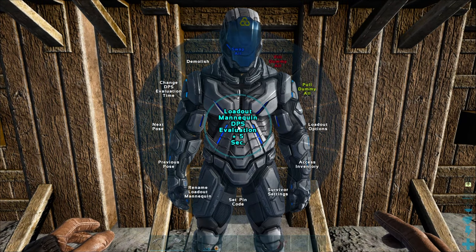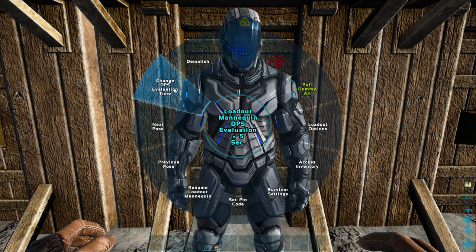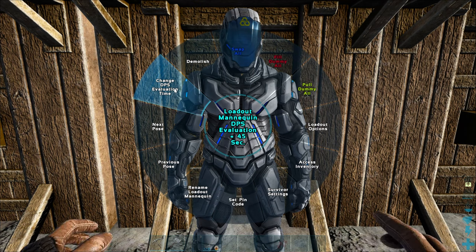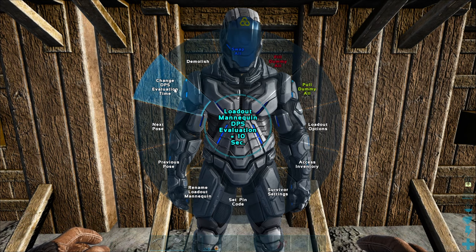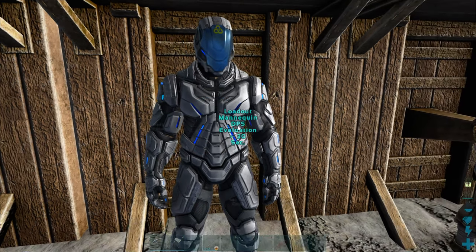You also have control of how long the DPS evaluation time will be. If you go to the context wheel, you can change the DPS time to anywhere between 1 and 60 seconds. So if you really want to beat on a mannequin for 60 seconds, now's your chance.